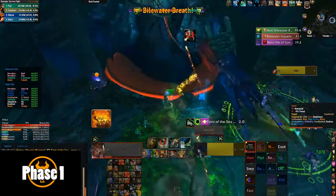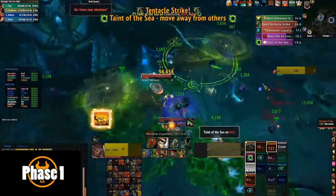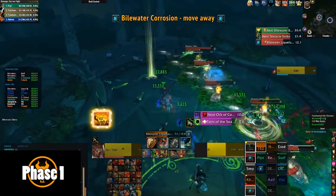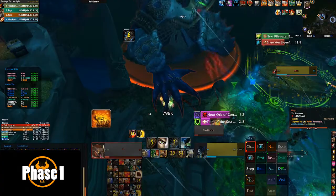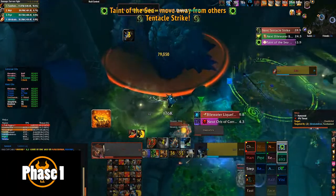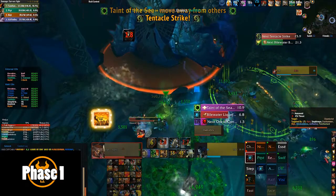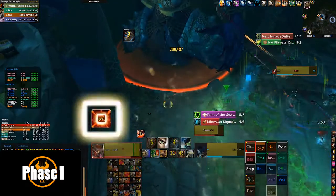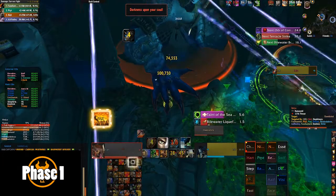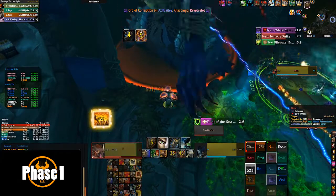How we handle Taint of the Sea: I just stood to the left of where I wanted to drop breaths, got the dispel, and then moved back into position where I would be dropping the breaths. So you stand to the left of where you want to drop the breaths, the dispel happens and leaves a big green puddle, then you go to the position where you want to drop the breath and either wait for a breath to come or wait for another debuff. Once the green puddle is gone, stand back in that position.